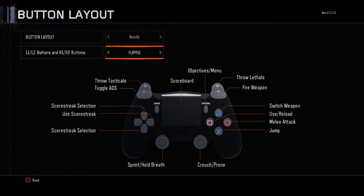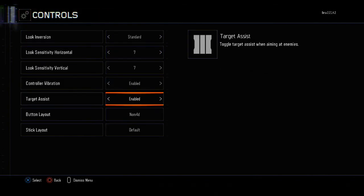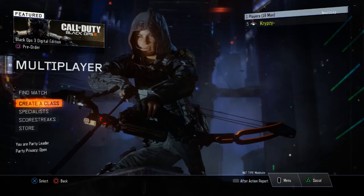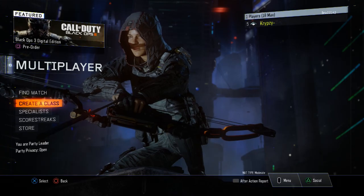So the best settings are: Nomad layout, Flipped triggers, and seven sensitivity. Hope this helps you out, guys. Comment, like, and subscribe for more awesome Black Ops 3 informational videos and commentaries to come. Until next time!